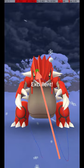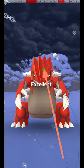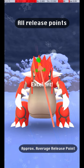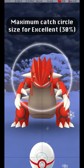Here are some other examples of successful release points. As you can see, there is some variation possible in the throw, since while it is far away, the Catch Circle is large. Here are all my successful release points, along with an approximate average release point that should be targeted. This shows the maximum Catch Circle size for an Excellent Throw, where the Catch Circle is 30% of the diameter of the Gray Circle.